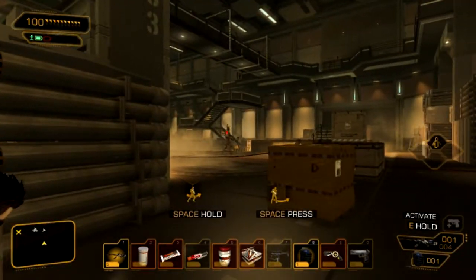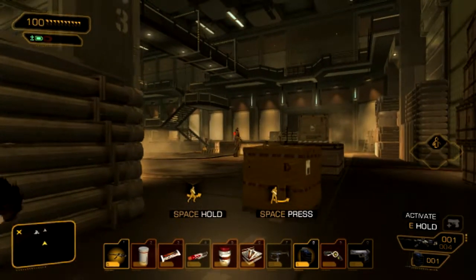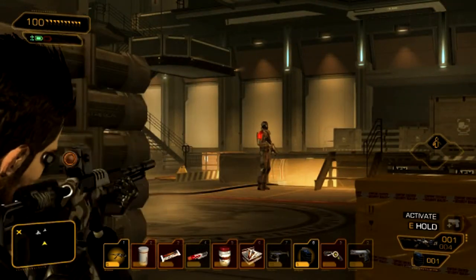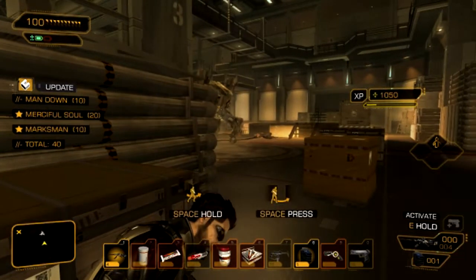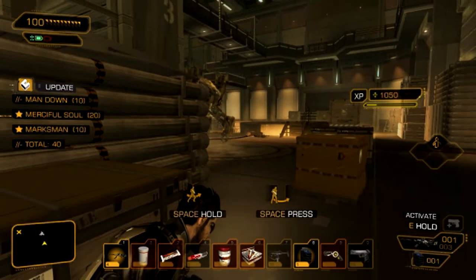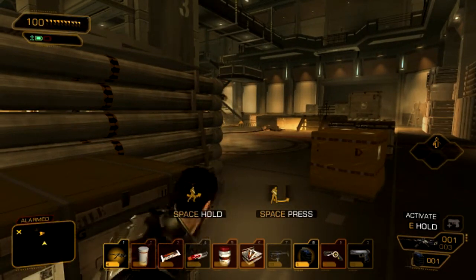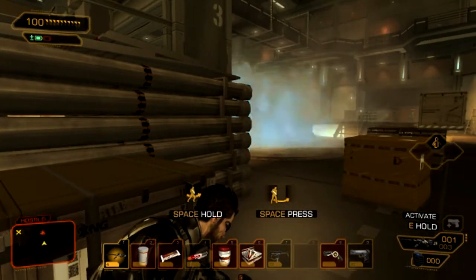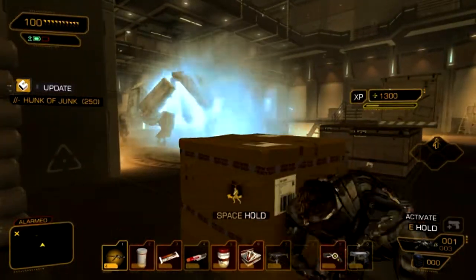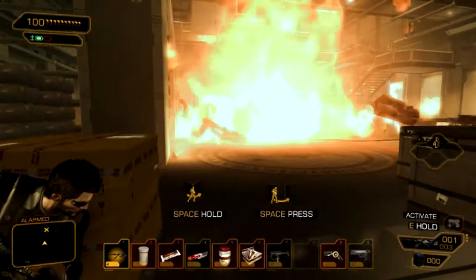I think I missed that guy once. I hit him, which is always good — you always want to hit your target. Then the robot saw the downed guy so I went ahead and threw the EMP there, let them blow up, and there you go. Then it autosaves here.